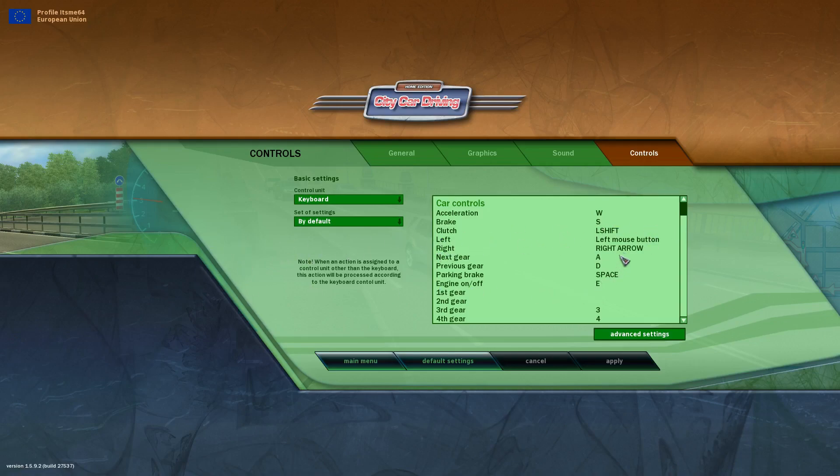Instead of using mouse buttons or WASD, we are going to configure left and right steering to our mouse moving left and right. To do that, under the basic settings over here, you'll see the Control Unit — you want to select that and you'll get a selection area. This is what we're looking for — you want to select Mouse right over there.